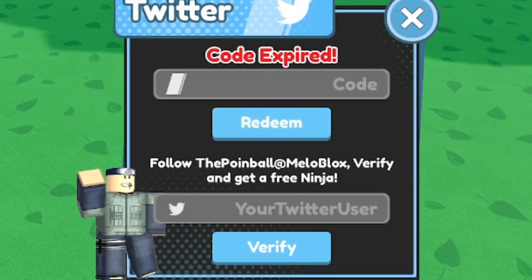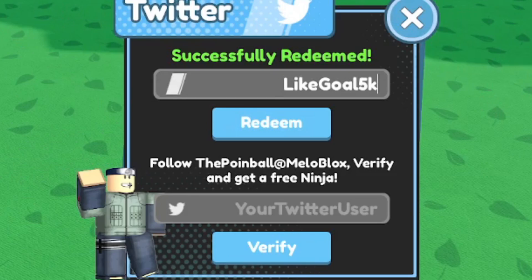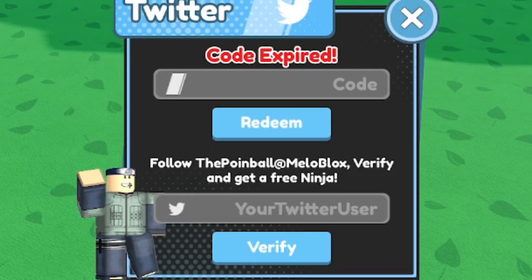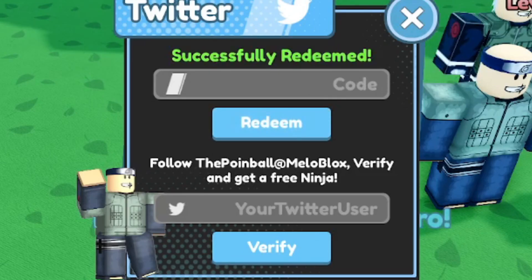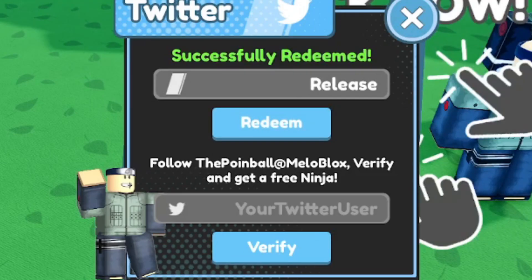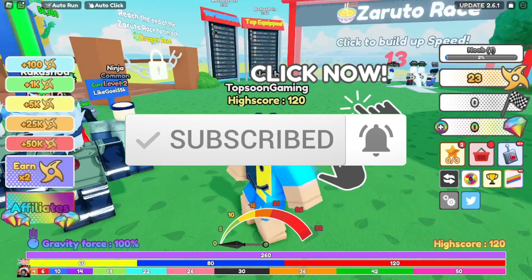Some more codes: one expired — skip it. The next one is active. 'Like goal 5k' is active as well. 'Spin wheel' is expired — skip that one. 'Code release' is active, ladies and gentlemen. One more is expired.